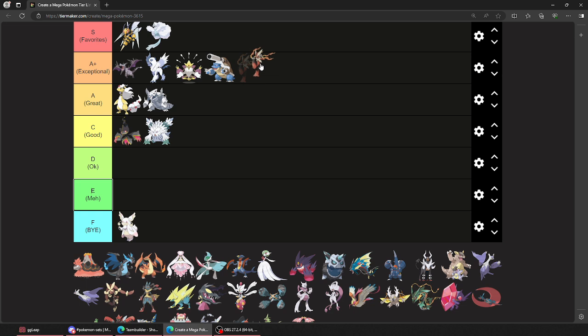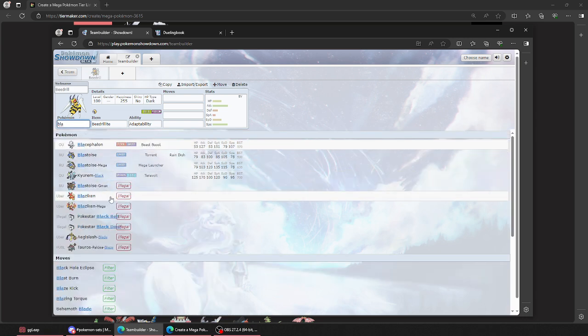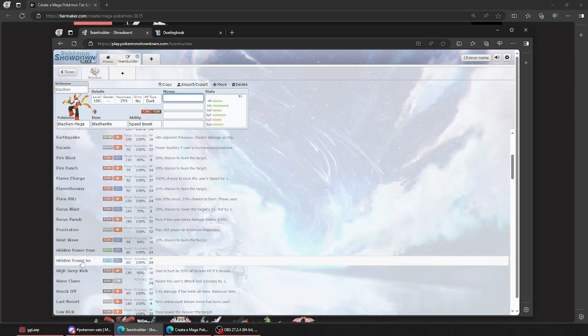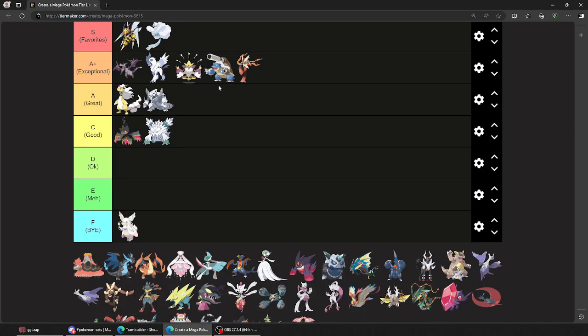Blaziken — yeah, Blaziken's great. I don't think it really did anything new for Blaziken. I mean, it was broken, obviously. Mega Blaziken — 160. Yeah, this thing was stupid. Speed Boost — always got Speed Boost. So you just Protect, it gets a Speed Boost, and then nothing else could handle it with those crazy offenses on both physical and special side. Because this can just Overheat? With 130 special attack — that's only below Fluttermane by five points. So you gotta watch out for it. And nothing wants to take a High Jump Kick.